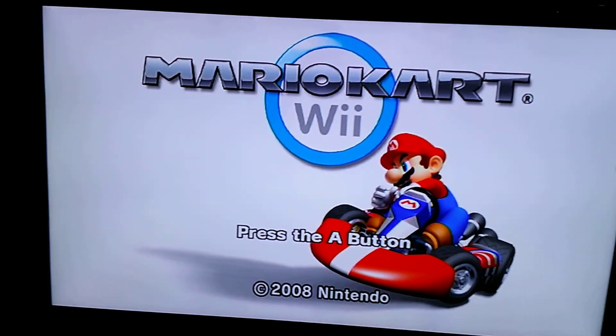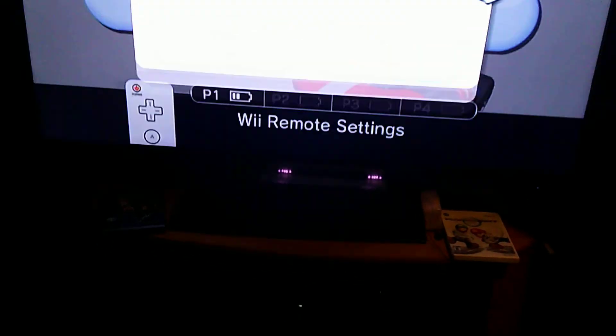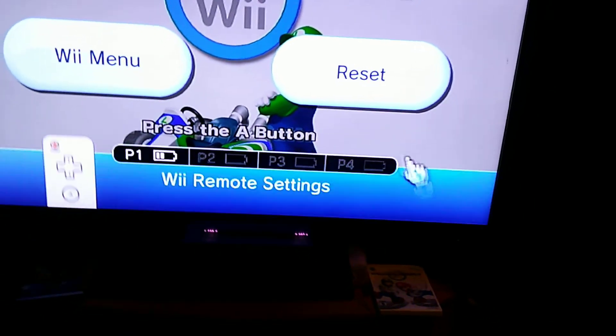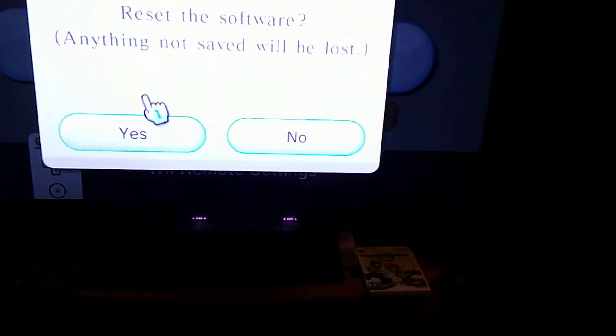So one of the cool things is when you get 100% — not 100%, just all gold medals — you get these cool new custom menus. Each time you reset or open the game you get a new one. First it was Mario, then Luigi, then Bowser, and I think there's a Peach one but I can usually never get it to appear.